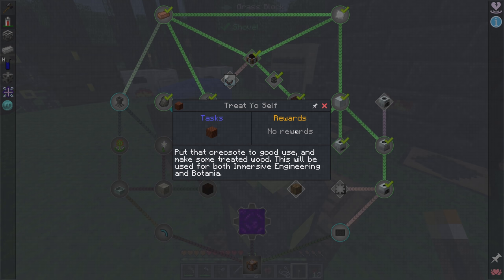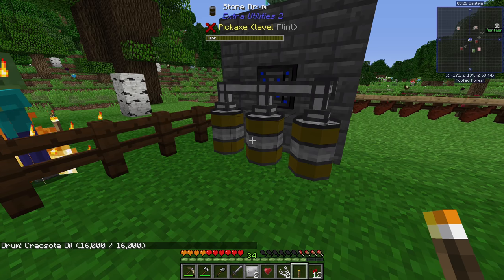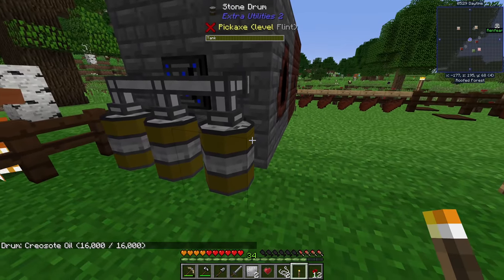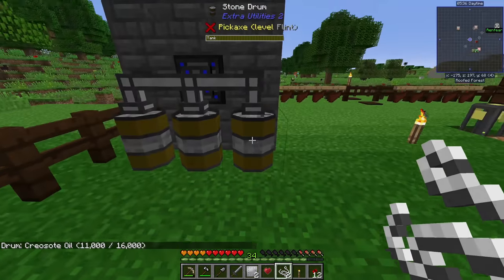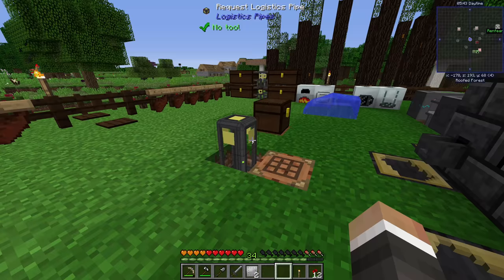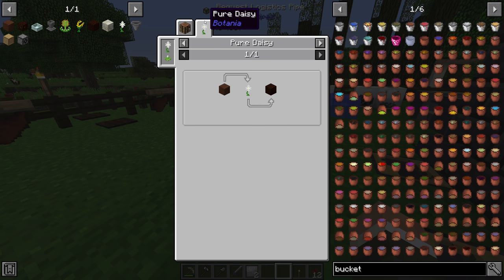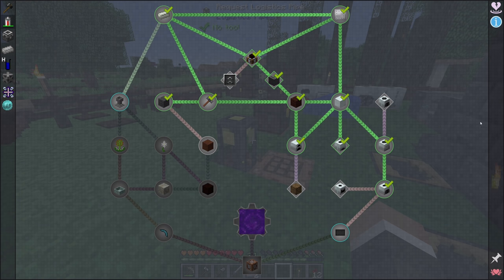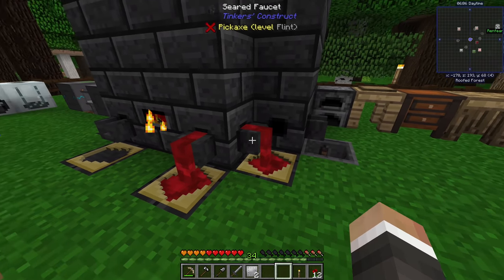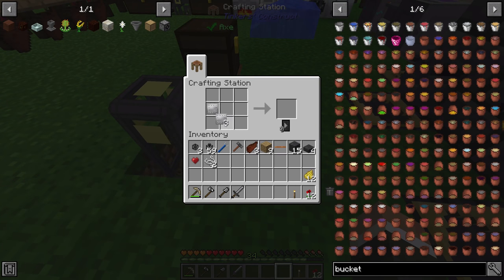Right now we have almost 48 buckets' worth of creosote sitting in stone drums, and finally we have a need for it. The recipe for living wood has also been changed: instead of requiring regular wood around a Pure Daisy, you now need treated wood, which requires the creosote. Treated wood is just eight of any wooden plank crafted around a bucket of creosote.